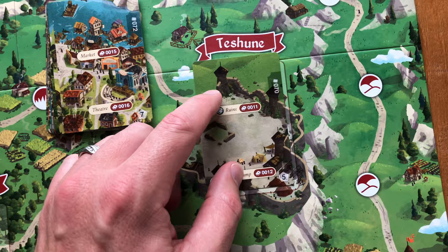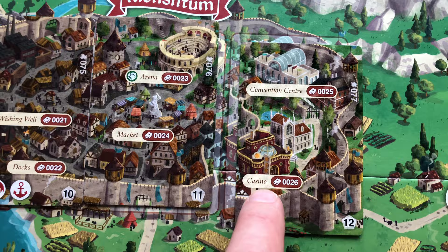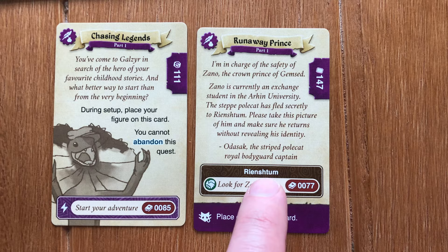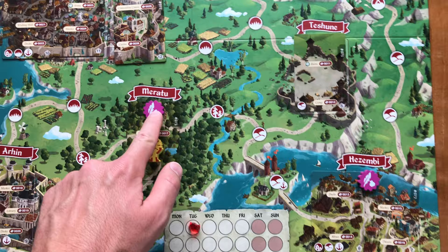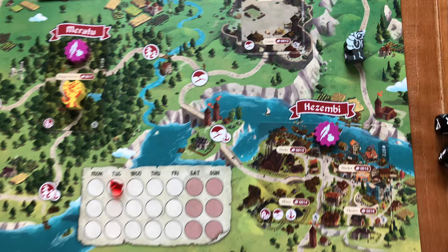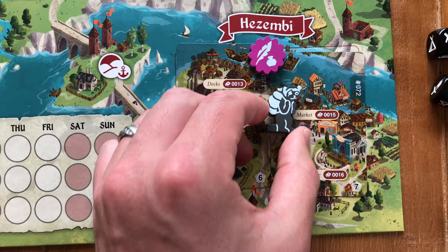Both sides of the board have the same cities, but the cards shown on those cities change, which also changes what scenes you encounter while playing. One of the main things to do is fulfill quests, which requires your character to be in a certain city or place on the board to trigger that quest. All players will likely start with at least one quest, and you can visit different places to gain more side quests. Each character can have up to three quests going at one time. On a player's turn, they move their character up to two spaces — stopping to pick up a new quest along the way — and then the character resolves a scene from the Book of Adventurers.